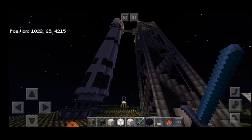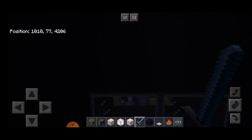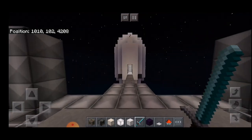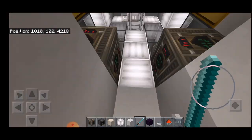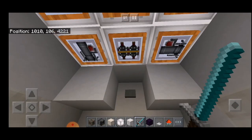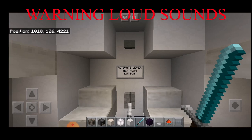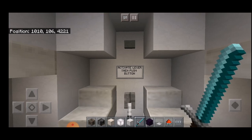We are going to launch this rocket and observe it from the outside first to see how it takes off and eventually docks with the space station above. After that we will do a second perspective where we go inside the rocket, press the take off sequence, and experience what it is like to be inside the rocket and arrive at the space station. There is a headphone and speaker warning — the rocket engine is quite loud, so make sure your volume is turned down before we launch.